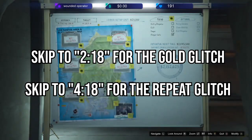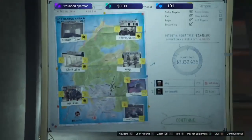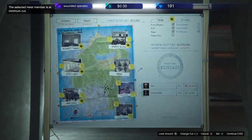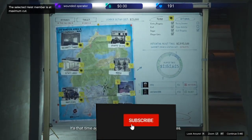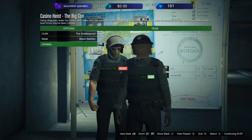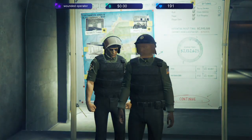As you guys saw at the start, I am the one who's hosting the heist, therefore I'm going to be the one who's leaving. Just getting into the setup — you want to set it up as normal, but the only difference is you want to give yourself, if you're the host, a 15% cut and give your friend or someone who's helping you the 85% cut, because obviously when the host leaves the game you're not going to get the cut.